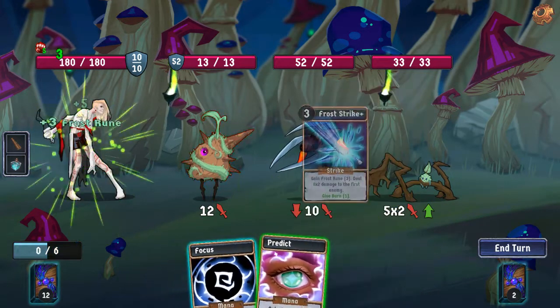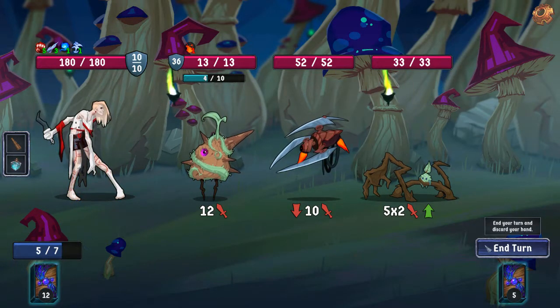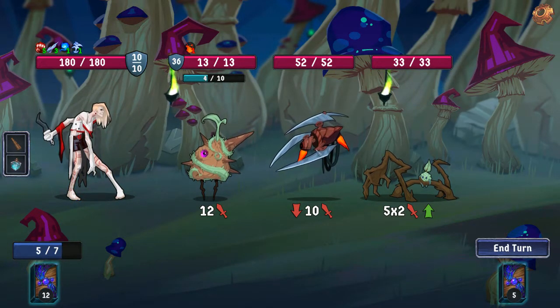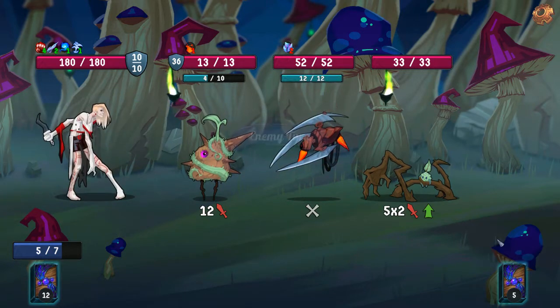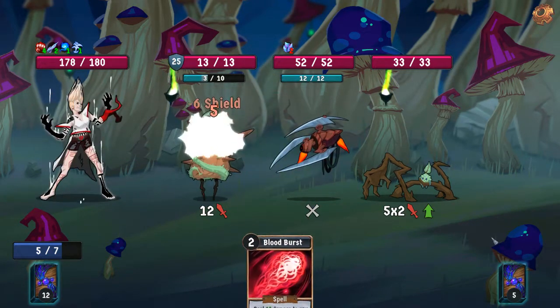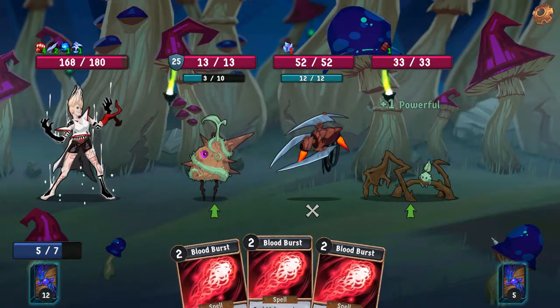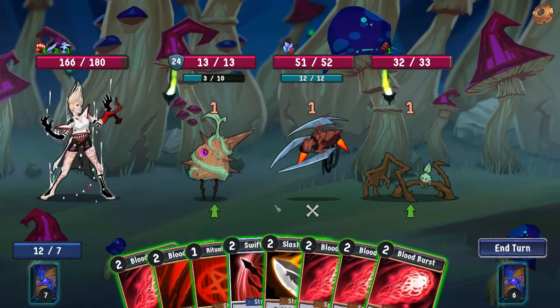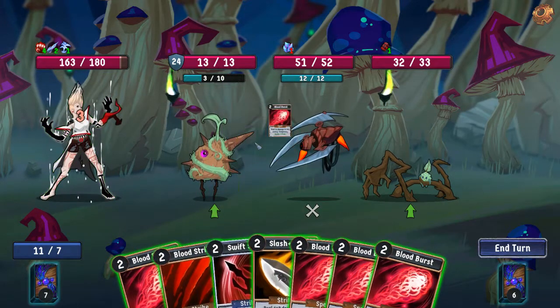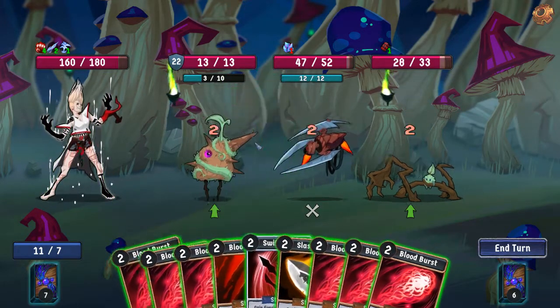We're going to take some damage here. I'm actually going to go ahead and Cryogenic Flask that — partially because it was going to play Bleed, and I didn't super want to be Bleeding, even though that would mean it would spawn us more Blood Bursts. I don't think we would have been able to play all the Blood Bursts that would have spawned for us. This gives us a couple turns to not have to worry about things.